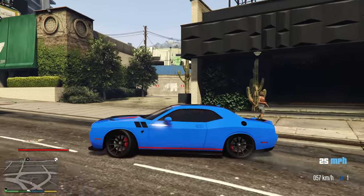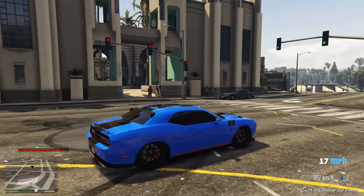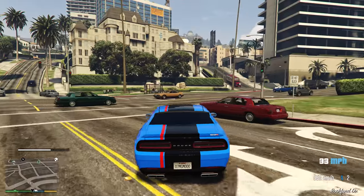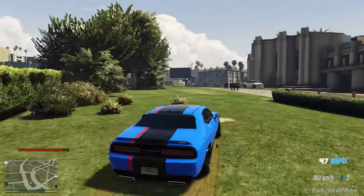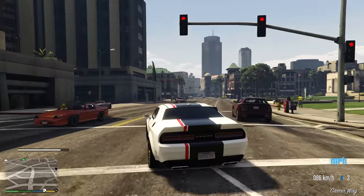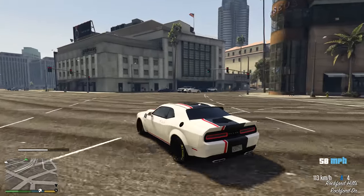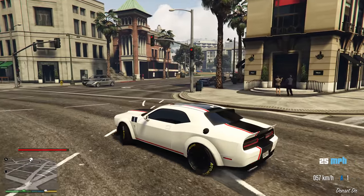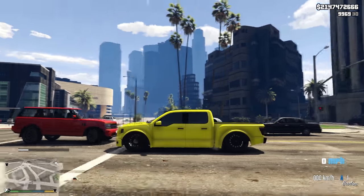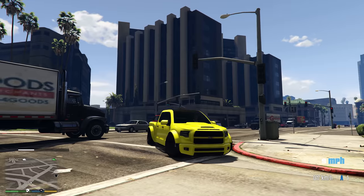You'd also be able to convert any vehicle into any of these variants. Obviously some would have more cosmetic upgrade potential than others, but performance upgrades would be available for all vehicles. If you took a smart car off the street and brought it in, it wouldn't have as many cosmetic options as a Toyota Supra or a Mustang. You could also bring in big trucks — imagine the Caracara dropped to the floor with camber, converted into a drift truck.